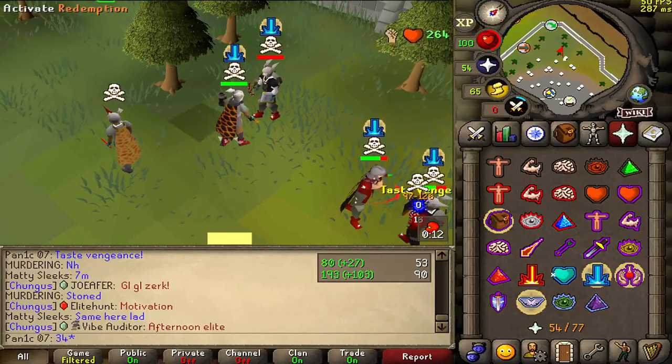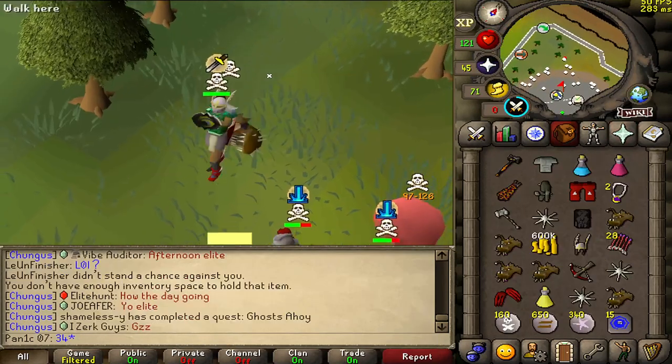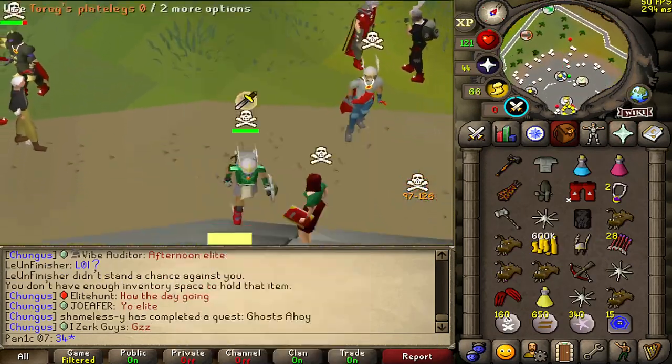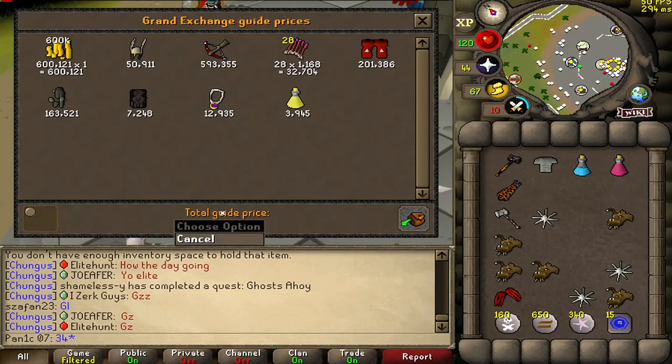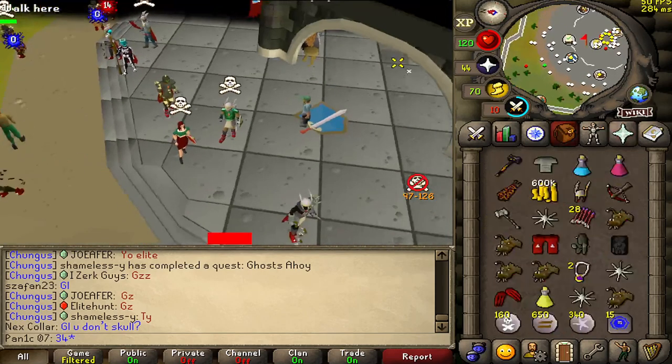He's dead — GG sir. Any good loot? We got the dragon crossbow — nice! 1.666 mil. Really good loot. I wonder what he had for his spec weapon — I think he had GMO and maybe AGS or something.